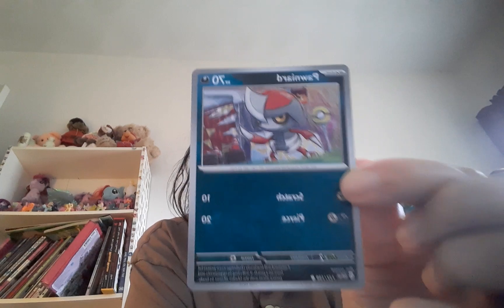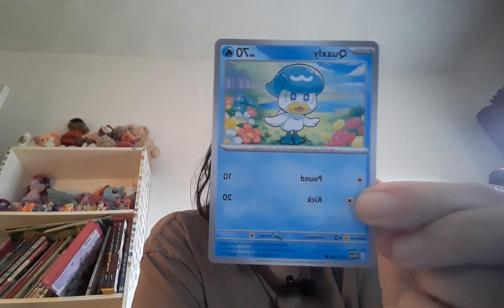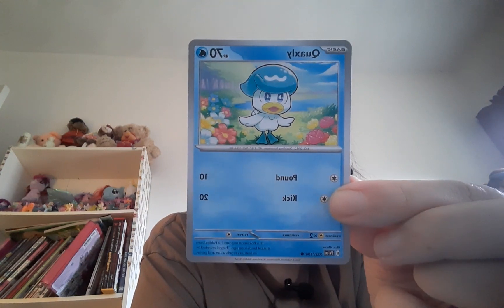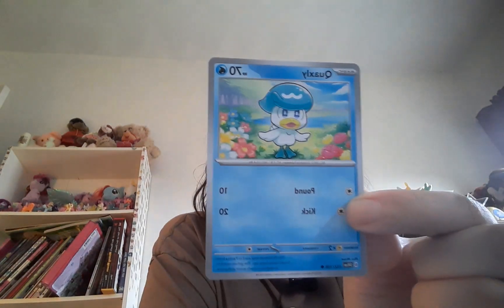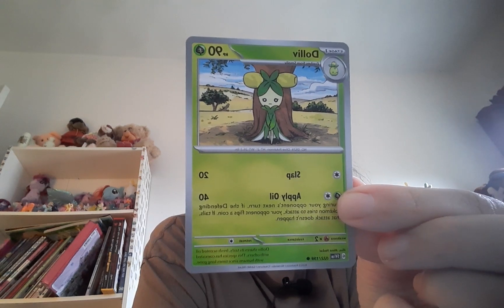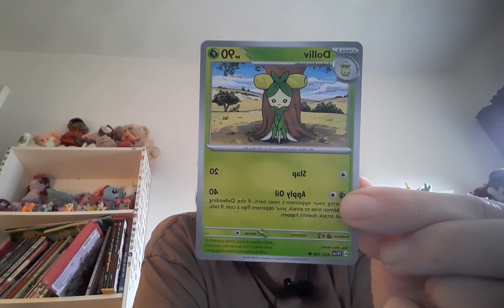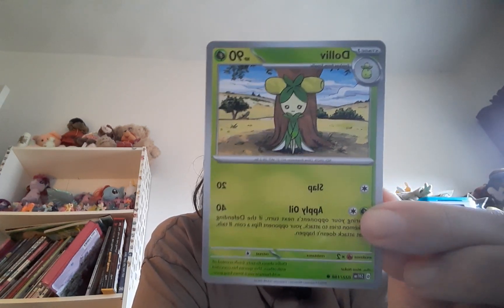Next up is Pawnitard — I really gotta start watching the show to learn these names, or watch more streamers. Next up is Quaxley — it's adorable, this is the first one for my keep pile because I want to collect all the starters. Next up is Dolliv — looks pretty cute too, and I think I did the pack order right, four cards in.